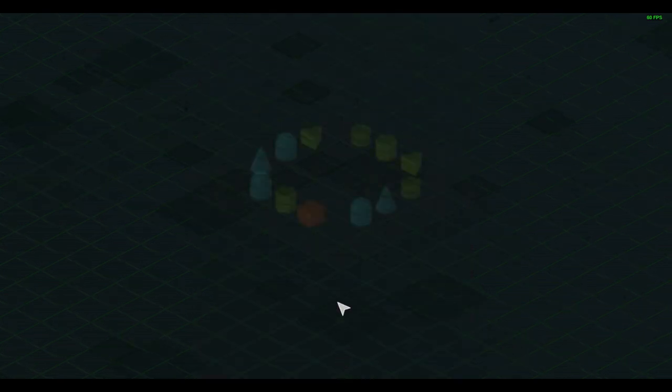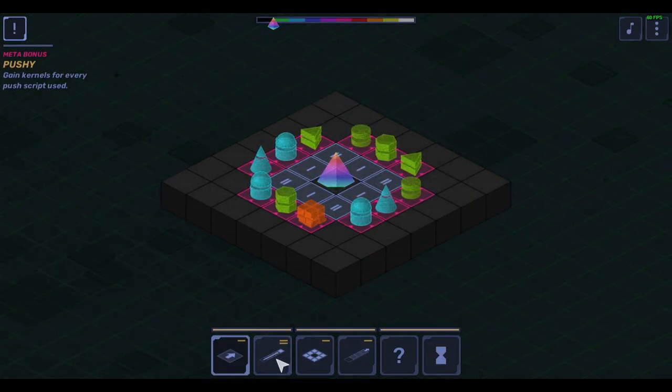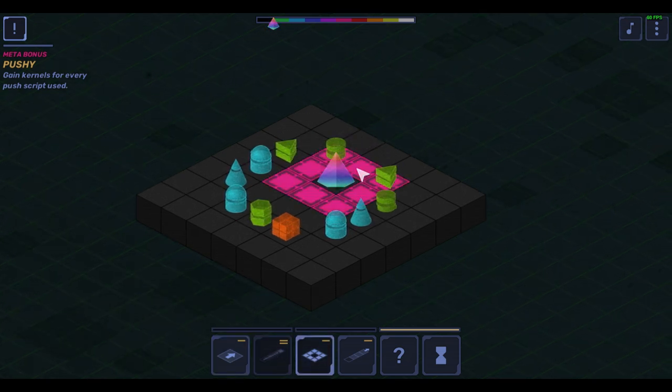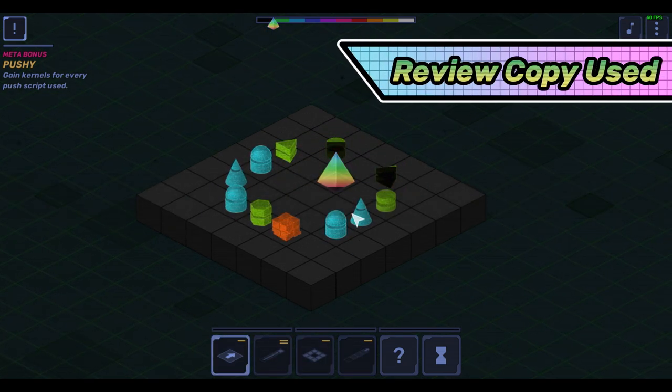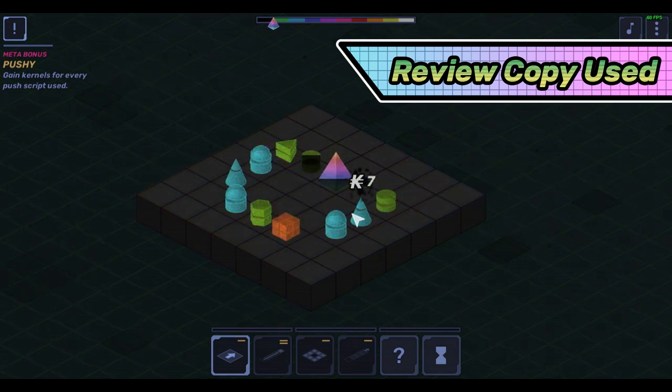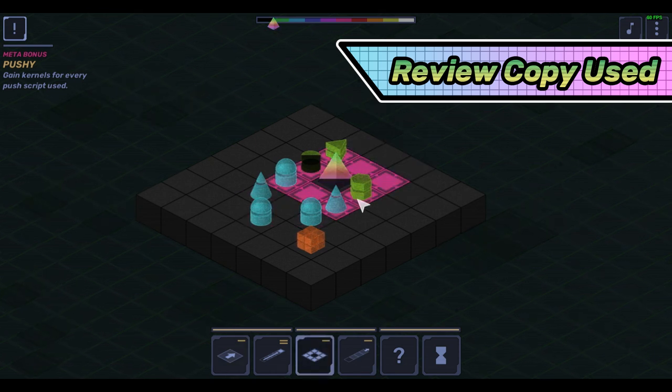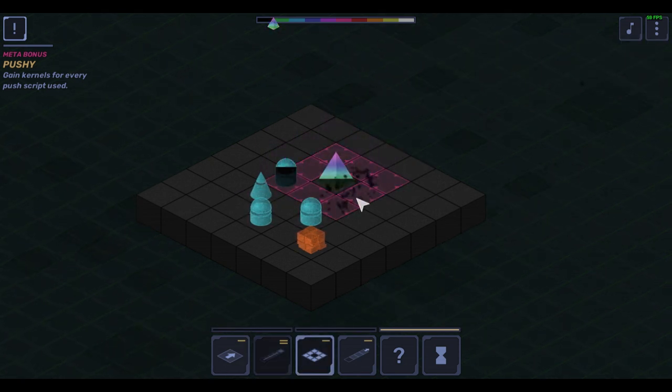You play as an ever-evolving program represented by a prismatic pyramid. Armed with a simple melee attack, you quickly expand your bug-squashing capability with an arsenal of transmitters and circuits. Most roguelites follow a strict set of boundaries — Black and Slash allows you to break them, molding your gameplay style by allowing you to change nearly every variable that affects your character.